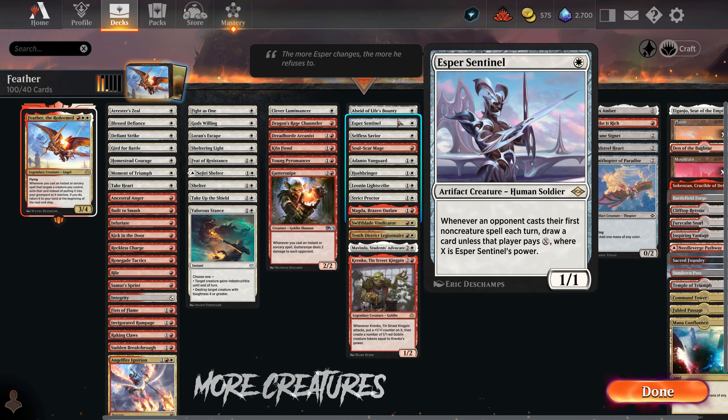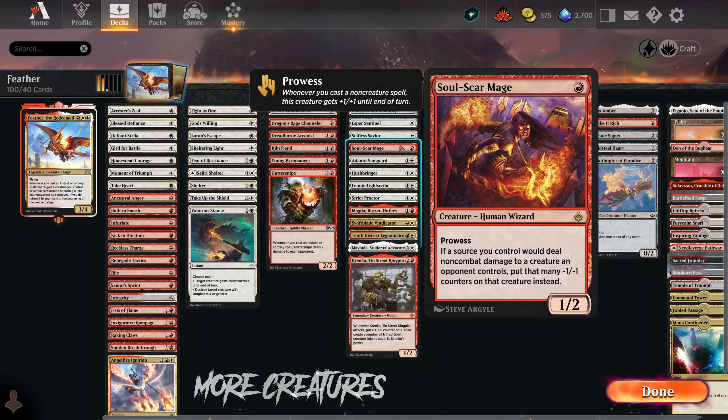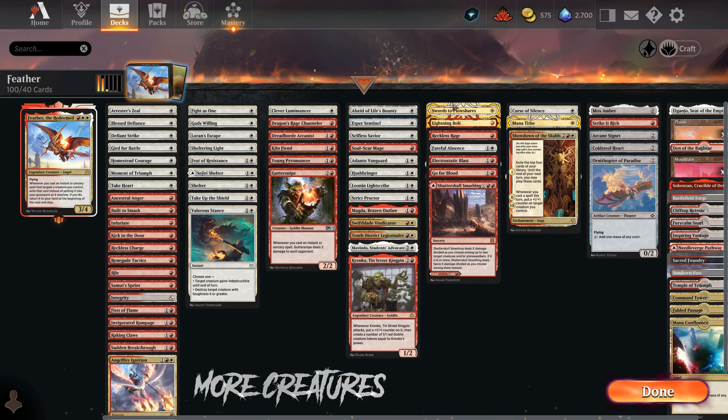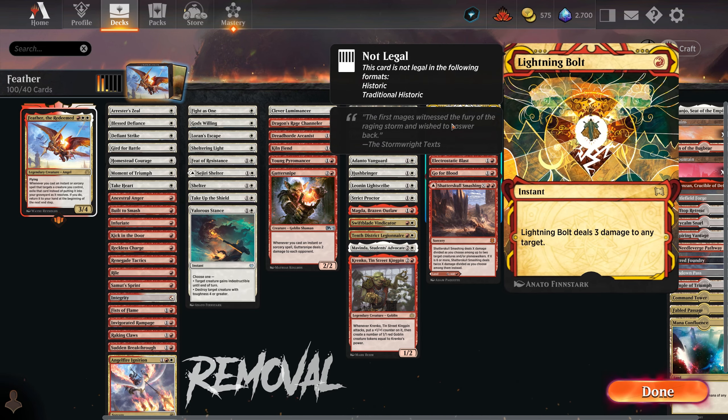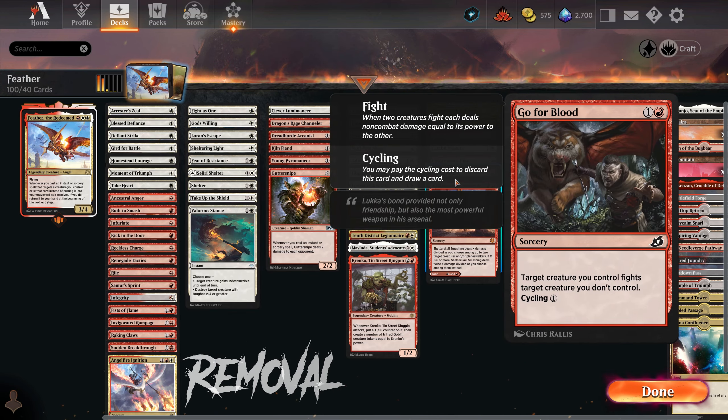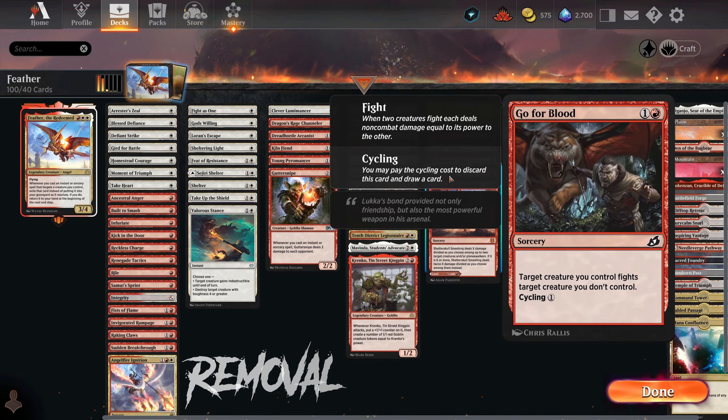Section 4: More creatures. Here we have a bunch of creatures that work really well commanded by Feather — more protection creatures, aggressive creatures like Adanto Vanguard, Magda for the treasure tokens, creatures that grow like 10th District Legionnaire, and more go-wide creatures like Krenko. Section 5: Removal. The best removal spells in the colors, and Reckless Rage plus Go for Blood for some removal spells that Feather can get back to our hand.